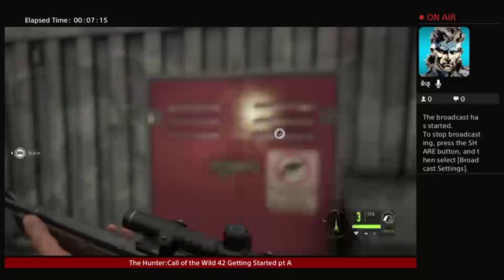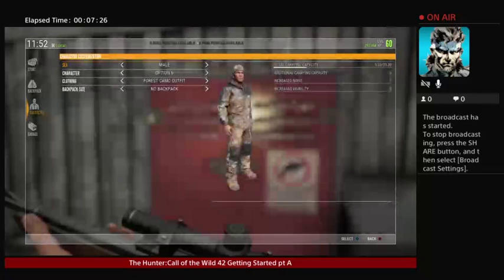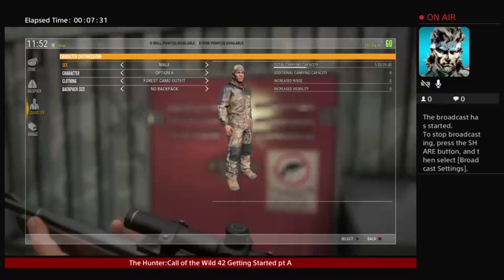Remember that you can buy certain things after a certain level, and you can customize your character here. Now, the camouflage dynamics don't really affect the game, unfortunately. I wish they did have a little more impact. I wish they would do something with the clothing — like a camo outfit, a foliage green outfit, mossy oak or something like that would make your camo index even harder for animals to detect while you're moving.